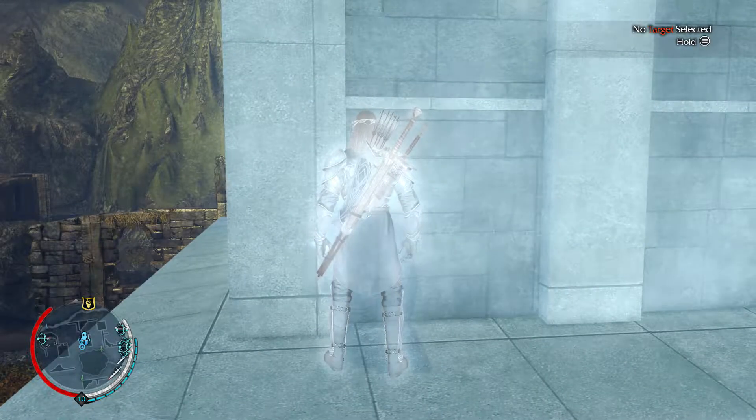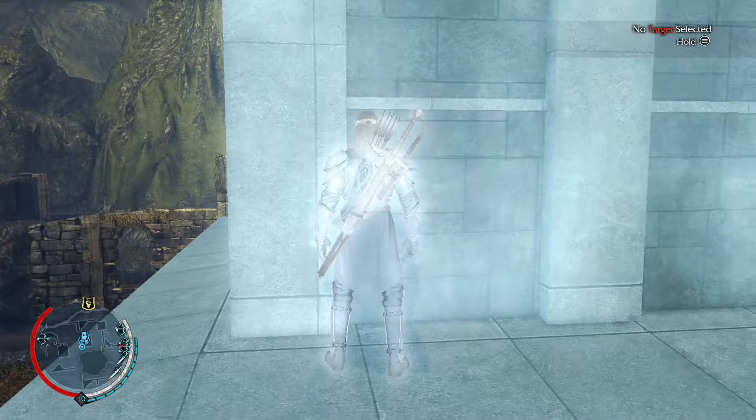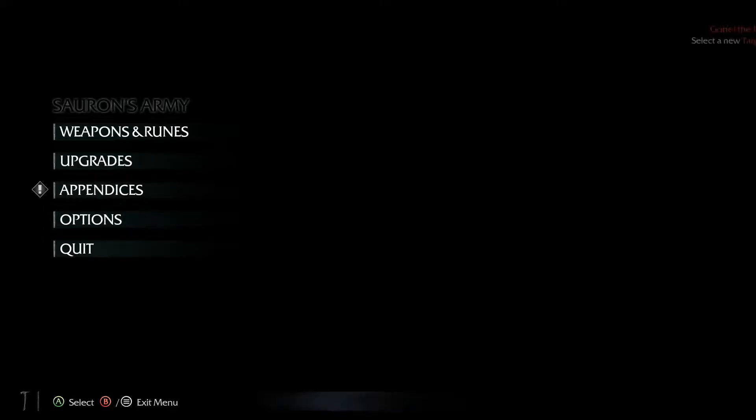Hey guys, it's Scotty from Just Gaming Fellas, and today I'll be showing you how to get the achievement 'And It Burns Burns Burns' where you have to use the detonate ability to burn 50 Urux. So let's begin.